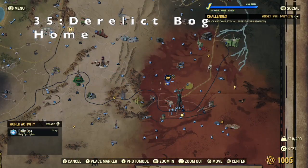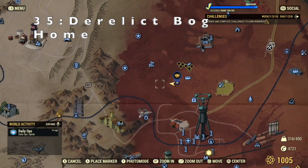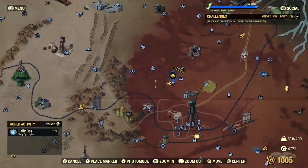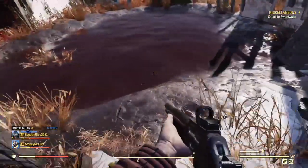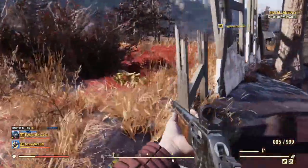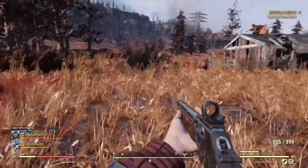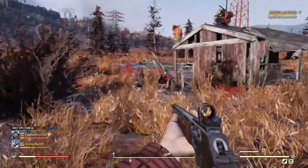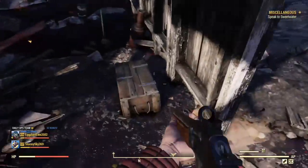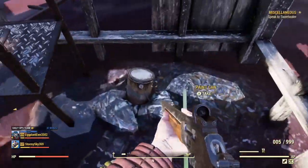Here we go guys, last one for today — location 35, Derelict Bog Home. The description reads: four shards of walls and a pond is all that's left of a home nearby a shattered shed. So finally we're off to a good start — we have some water and a considerable amount of flat land. Not forgetting we are in the Cranberry Bog though. Let's have a little mooch inside — if you can call it inside — we have a wooden crate and a bit of junk to loot.